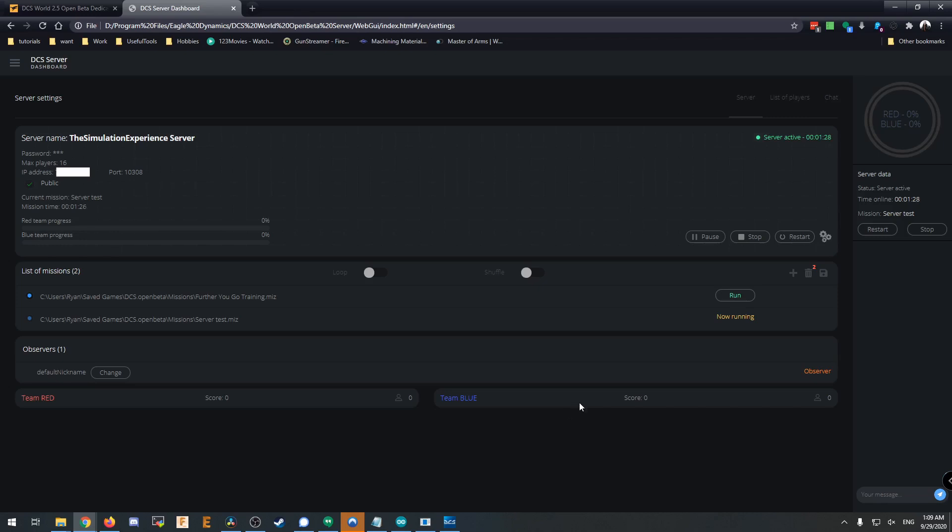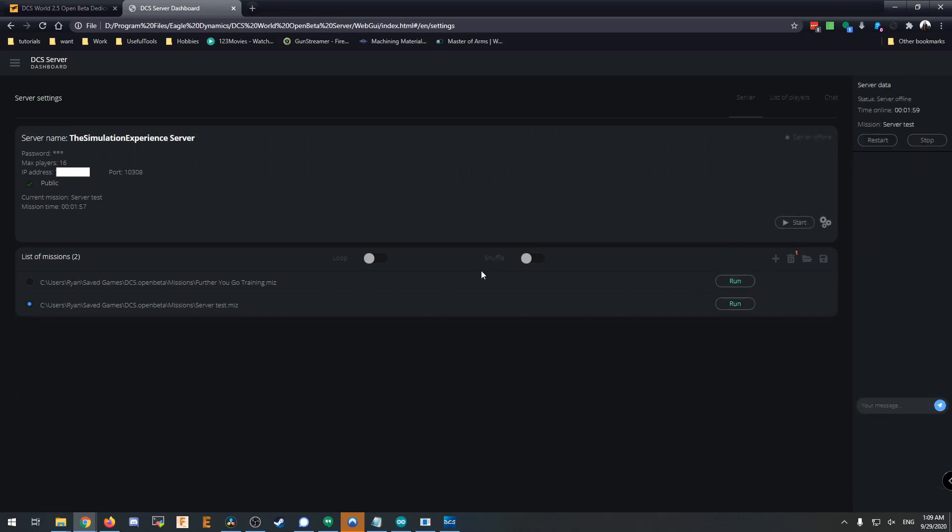And that is pretty much how you get the server going — not super overly complicated, but useful. It does mean you have to update two DCS installs instead of just one, and it's always a bit tricky to keep them in sync. You can always have your clients ahead of the server, but you can never have the server updated further than the client and still be able to join — just something to keep in mind. When you want to stop it, literally just hit stop. It turns the server offline, and the mission took two minutes — that's really all there is to it. Hopefully you guys enjoyed this super quick tutorial on how to get the DCS Open Beta dedicated server running, and we'll see you guys in the next episode.